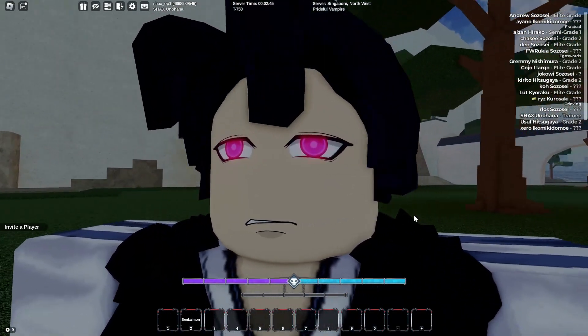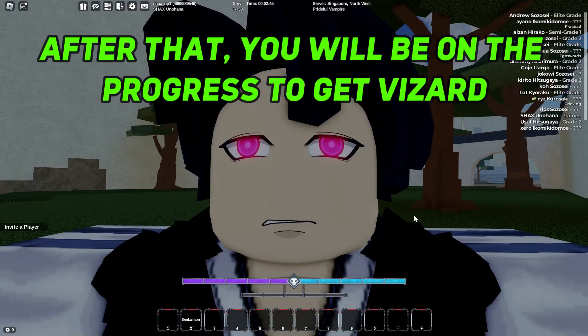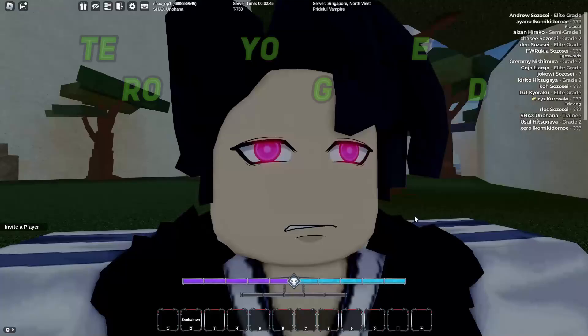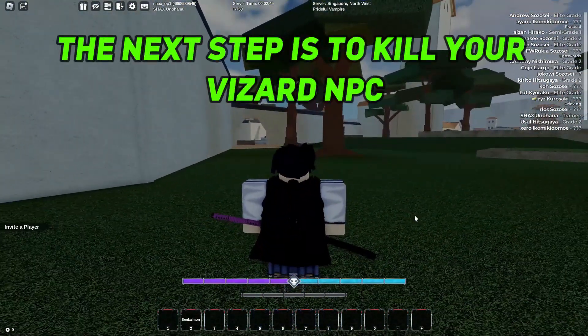You just need to use the 10 hajokas at once and consume them. After that you will be on the progress to get wizard. Normally there will be whispers showing up on your screen.